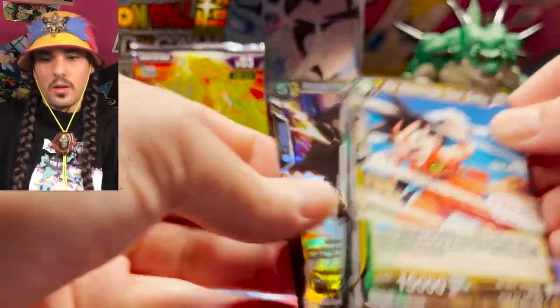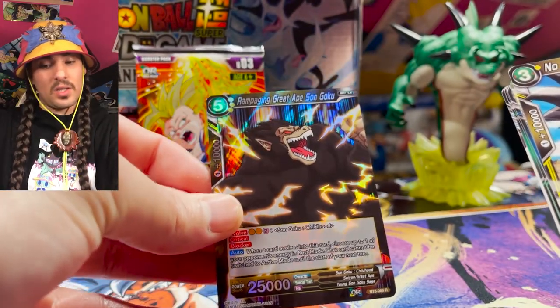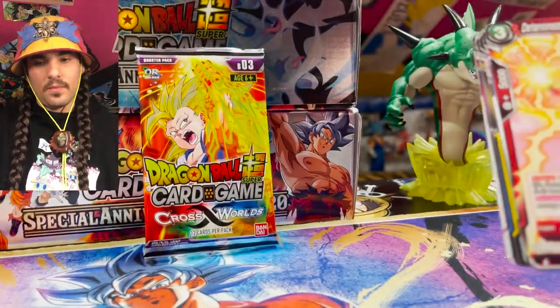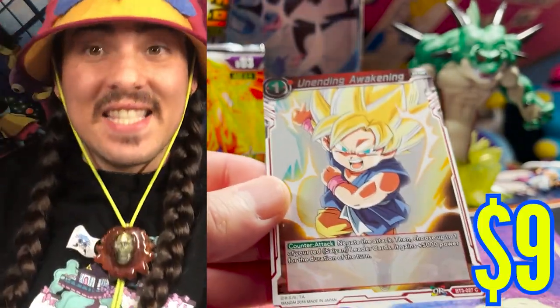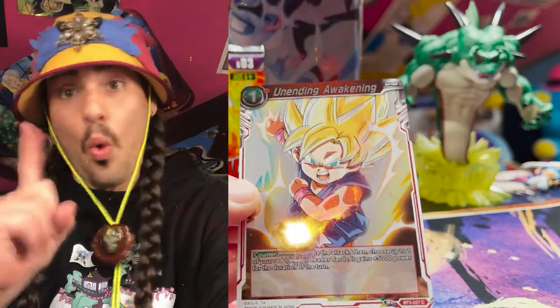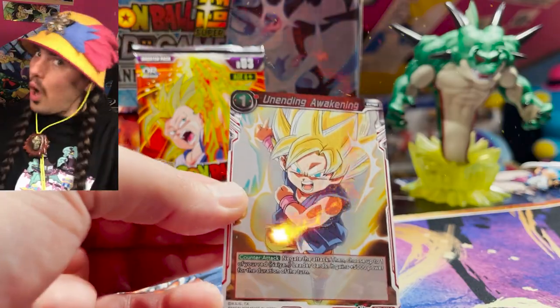Shrippum here. A foil ape — look at that anger, somebody might have just stepped on his toe. The rare is a mouse. Unending Awakening! This negate is sick — this is such a good negate, especially now for red. It basically negates and gives your leader 5k for the turn, for one red energy. That is a really, really good card.